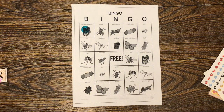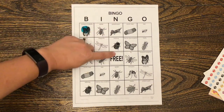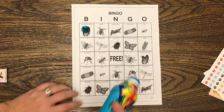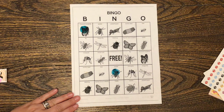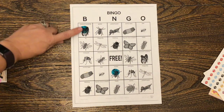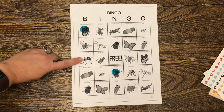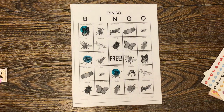Next one: N spider. So you go over to the N and you look down the N. Do you see the spider? Yes. Stamp it — or cover it or color it. Next one: B mosquito. There it is. Stamp it. Good.